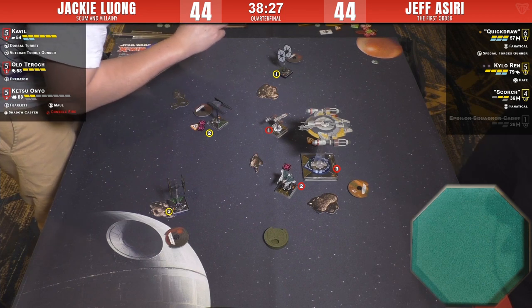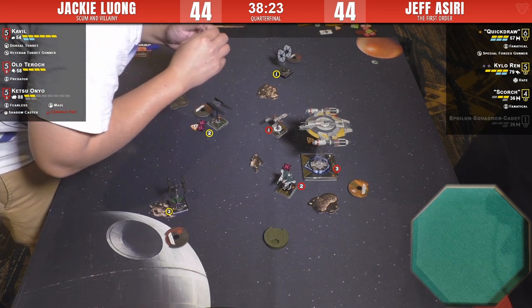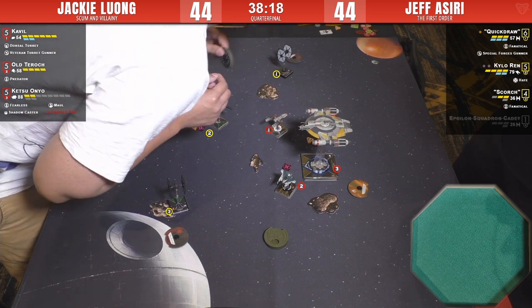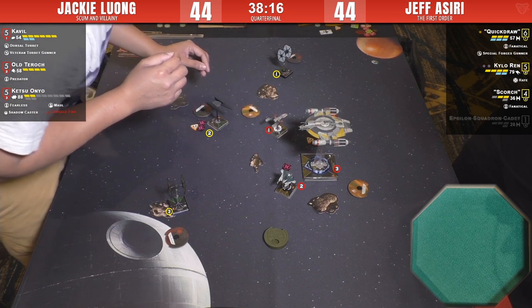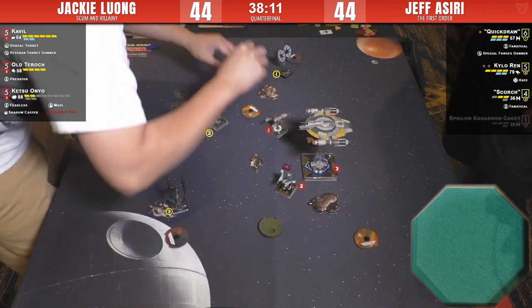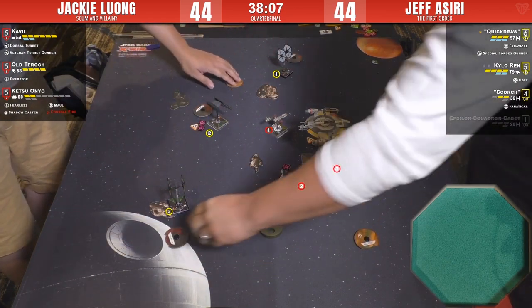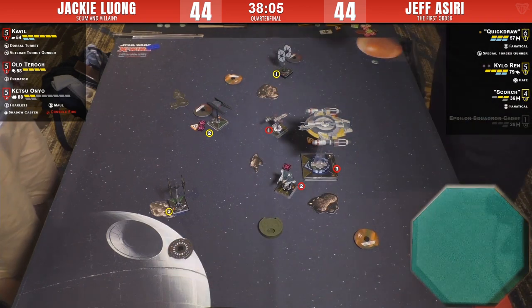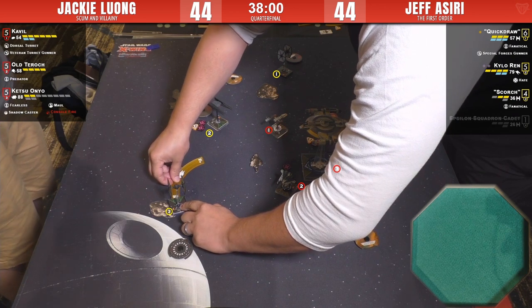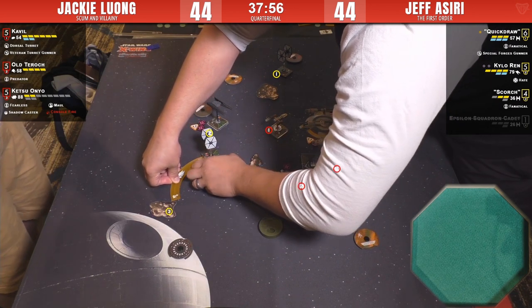Where does Kylo go? He does not want to be in that front arc of the Shadow Caster. He has to turn away with a hard two — left to right. I think he's definitely going right. He doesn't want to go left — that's a bad spot. He's told us he's not going left. Scorch has to be dealt with by Tarok and Ketsu, or else Scorch will kill Ketsu.